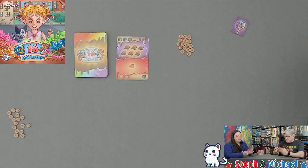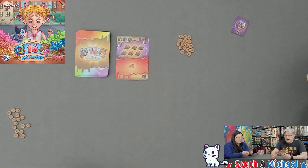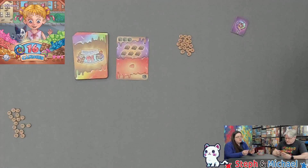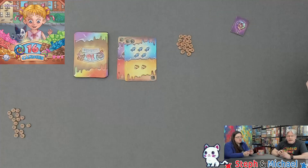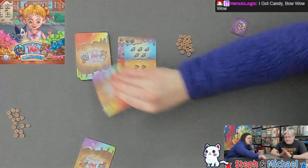Look at that — a six choco piece right there! Drawing from the top of the discard, then discarding one. And — 'I've got candy!' So you still get a turn — you always get one more turn.